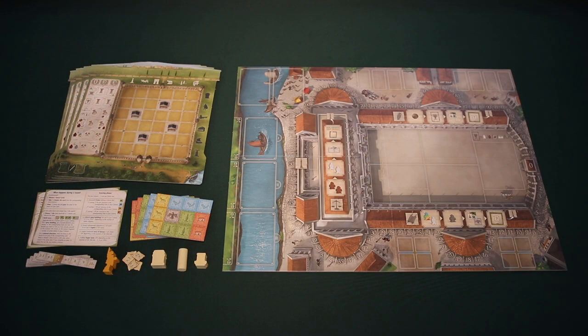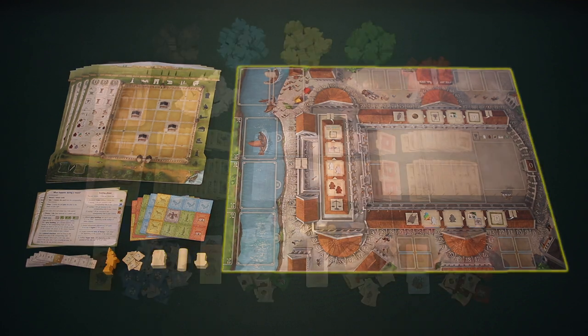Forum Trejanum comes with all of the components that you see here, including four player boards, player aids, five mosaic boards, four slide bars, a first player marker, multiplication markers, three column fragments, and a game board.